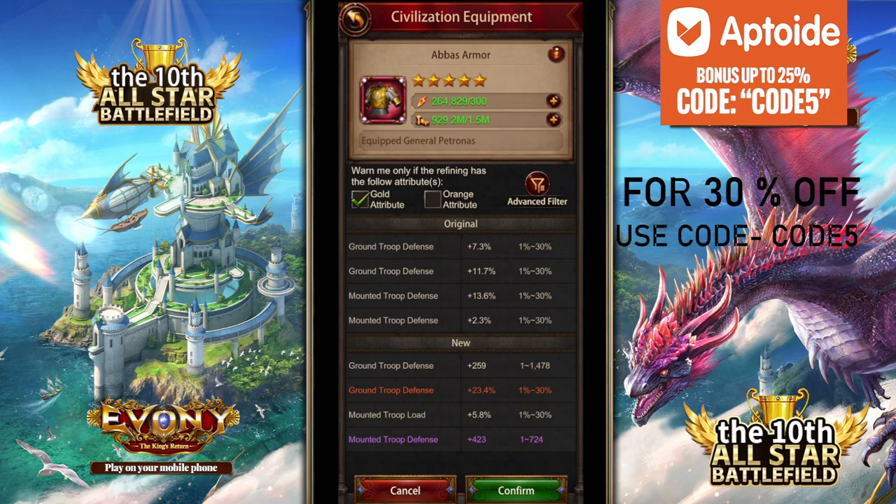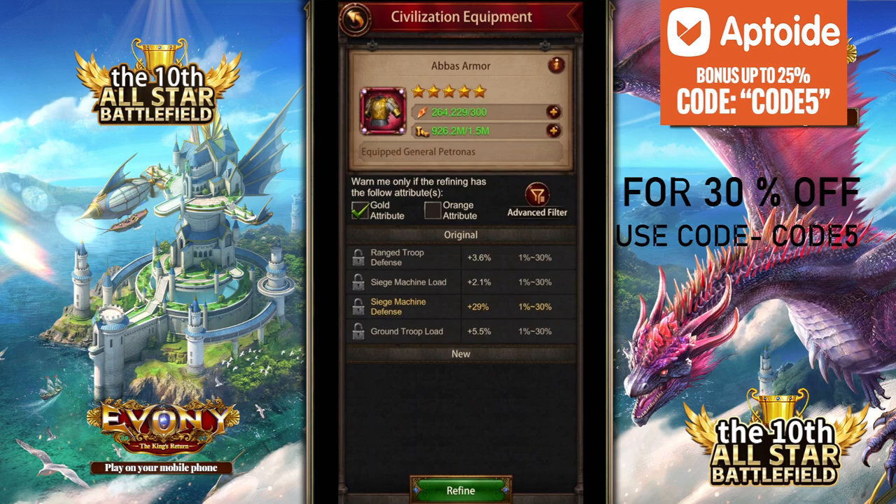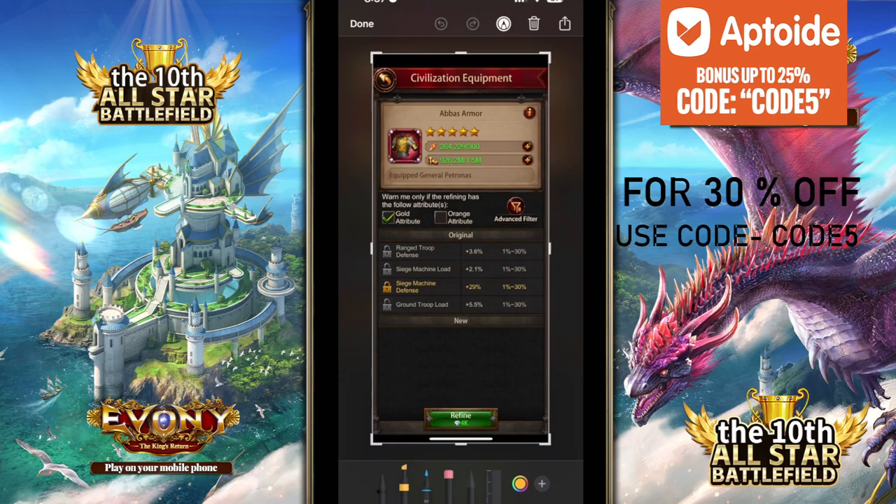Subordinate city ground defense — don't need that. Siege defense 29% — this is a good one. I'm going to lock this. When I start locking it, you can see down here you get a popup for 4k gems. So when you click refine with the lock, it's going to cost you 4k gems — for supremacy gear at least.